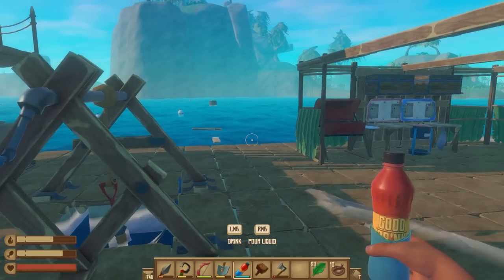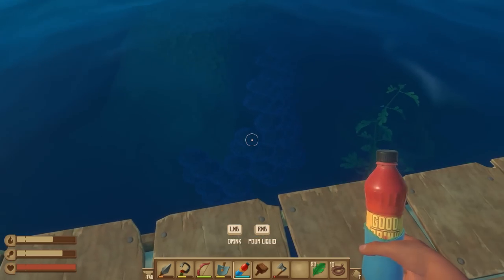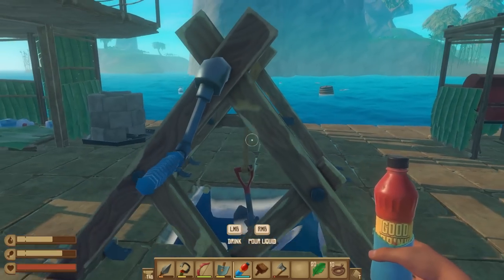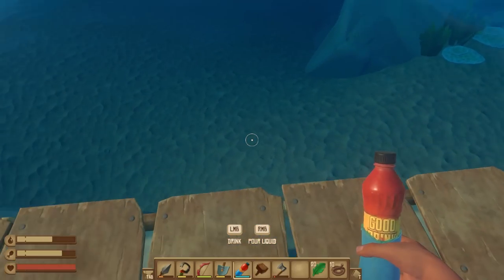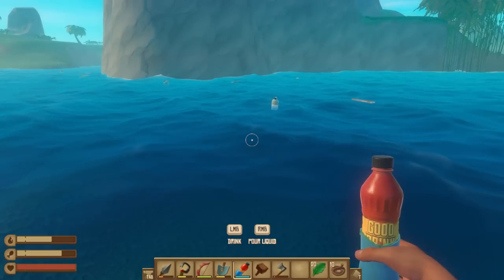I'll try and always have at least one of these with plenty of fresh water being processed. We're right over the reef right now so we could probably lower the anchor here. Actually, I'm a bit worried about the rocks underneath us — a nice big swell and a dip of the water level and our raft will be beached.